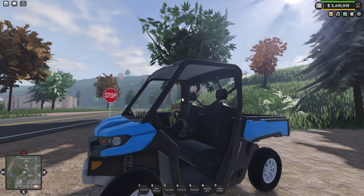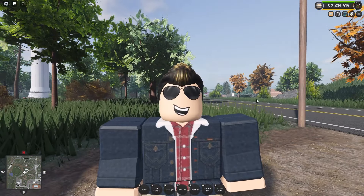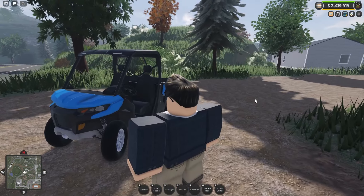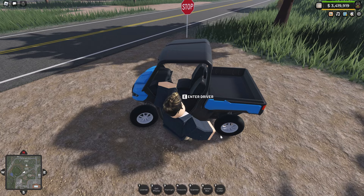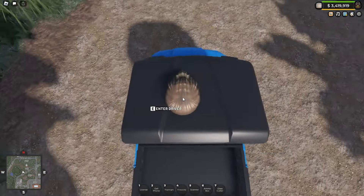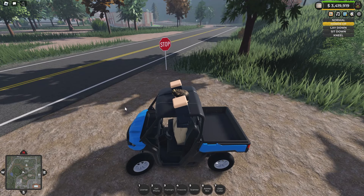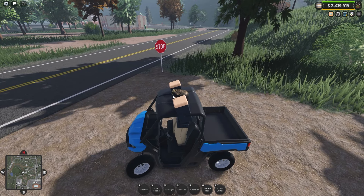Our aim today is to try and land this thing on the bunker, which I think would be a remarkable achievement given we've never been able to do this before. So let's see — you're supposed to put your hands up inside of the ATV. So let's just stand here, put my hands up, then ragdoll, stop ragdolling, then kneel.